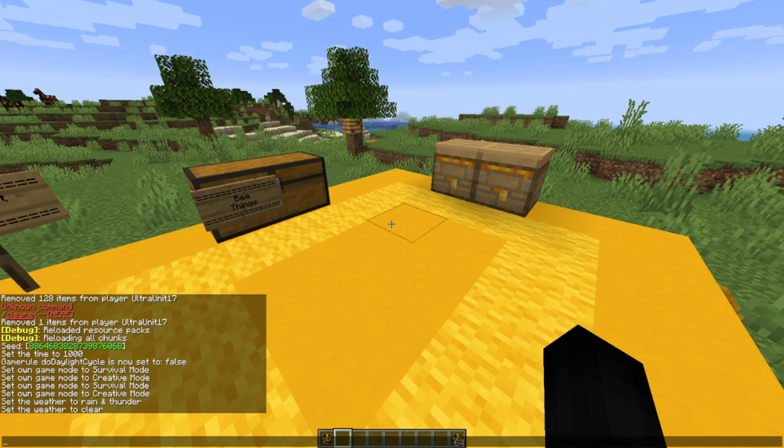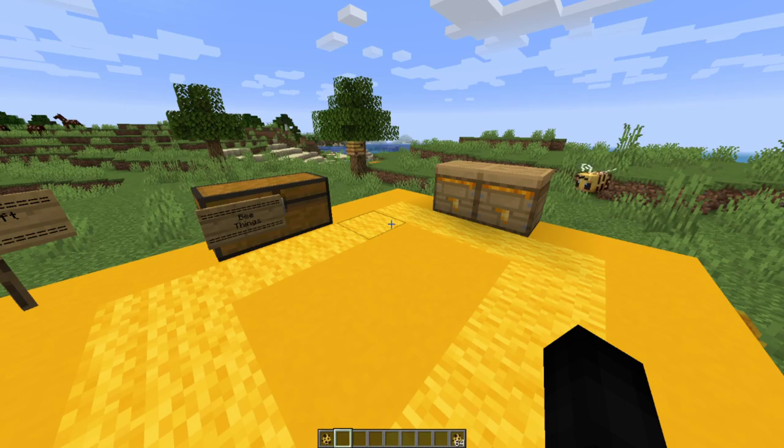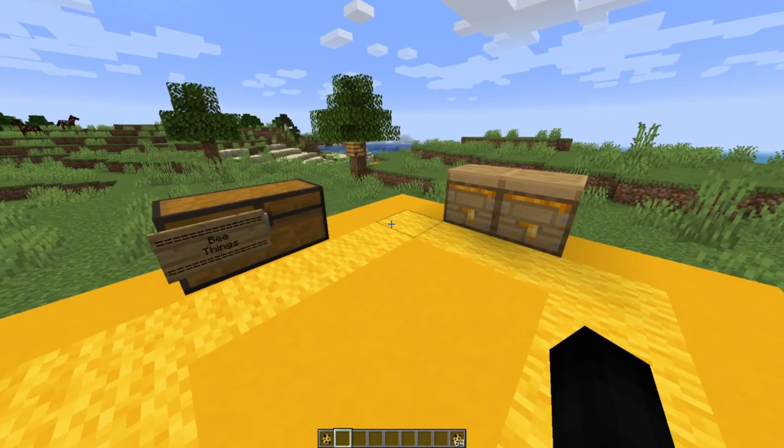Stripped wood can now be crafted out of stripped logs. I also noticed that stripped blocks are now shown in creative mode — I don't think that was the case in 1.14. Wet sponges now dry out when placed in the Nether, so you don't have to use a furnace on them anymore — just place them in the Nether and that will work.